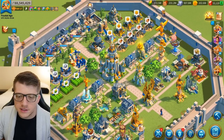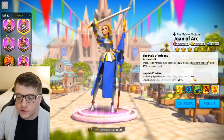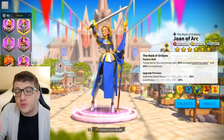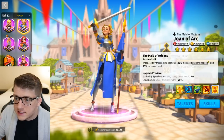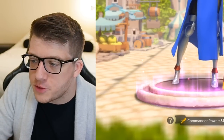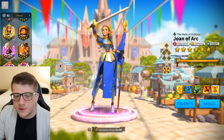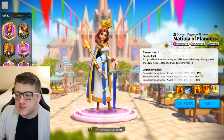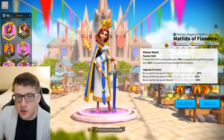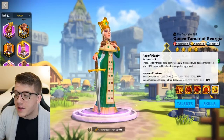Joan of Arc is one of the best gathering commanders in the entire game, even to this day. She gives you a 25% gathering speed bonus and a 25% load bonus, which is very huge in the beginning because you can't level up your buildings without resources. Importantly, this is universal gathering speed — unlike Matilda who only has 25% stone gathering speed, Joan's bonus applies to stone, gold, wood, everything.